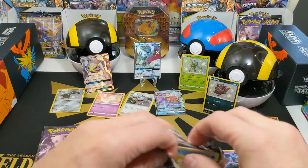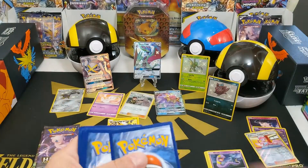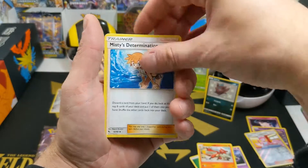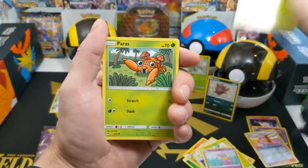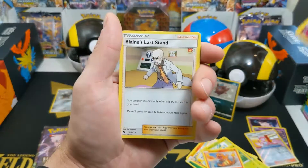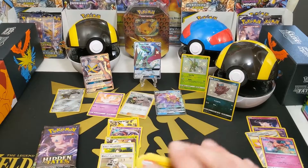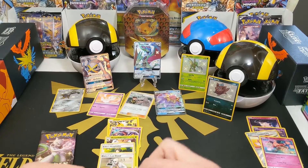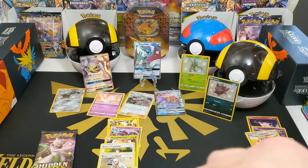This Charizard pack is going to be another fantastic pull - I can sense it. Psyduck agrees psychically. Code card, then: energy, Charmeleon, Misty's Determination, Scyther, Psyduck, Ekans, Caterpie, Paras, Charmander, reverse holo Mr. Mime, and a Blaine's Last Stand non-holographic. Looks like I spoke a little too soon, but we're still doing pretty good. I think we already have two or three Scythers so that wasn't exciting, and the Zorua we only have one of.